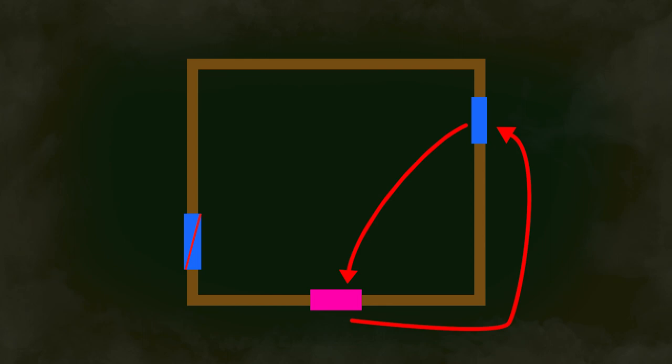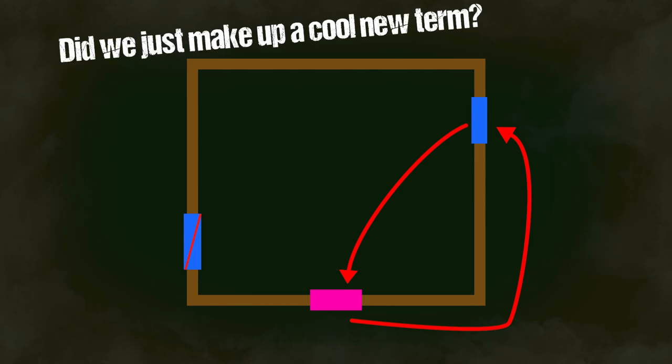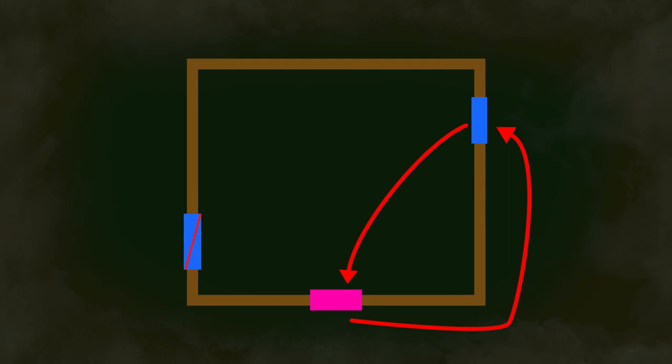There's a reason the medium window loop is so popular — it's stupidly powerful against the killer. The problem is, if you abuse it, you're going to lose it. If you vault the window when the killer is right in the dead center between the window and the door, by the time he vaults the window and gets his feet on the floor and is able to start chasing again, you're going to be at a really strong position.